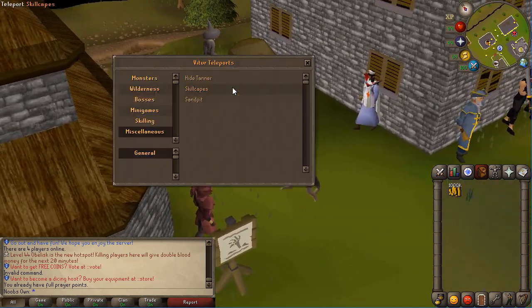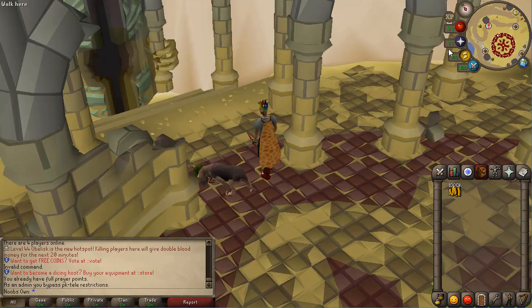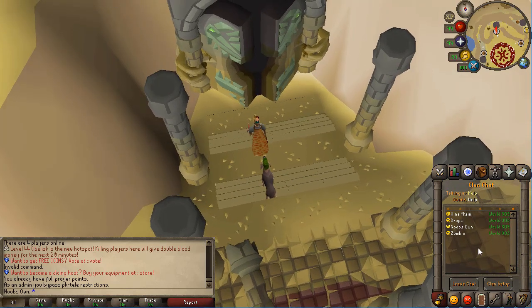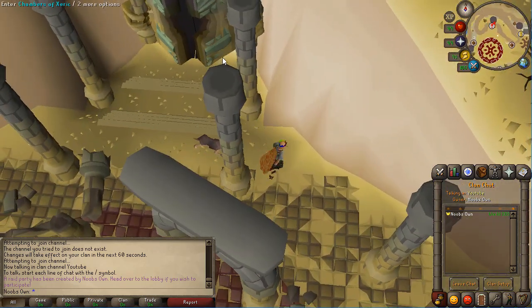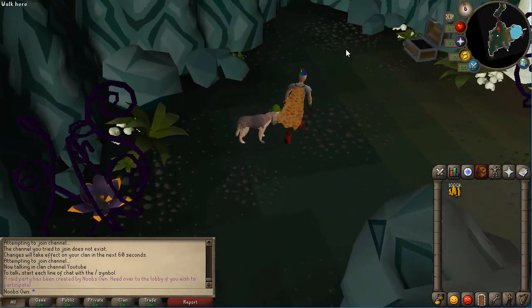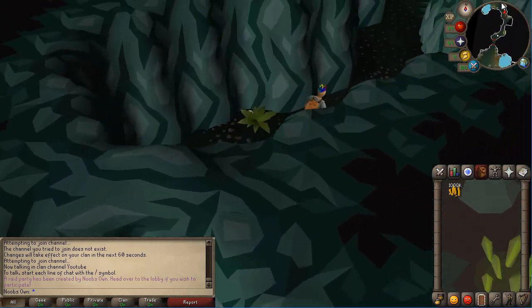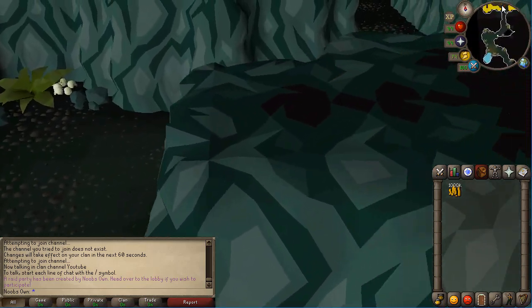I'll showcase the Chambers of Xeric and then go over some bosses. As you can see, you get teleported right in front of the door. To do the Chambers of Xeric you need to be in a clan chat, and you have to create your own party — you can't start without one. Once that's done you can recruit players and head into the raid. I won't be completing the full raid since I don't have the armor or food needed.